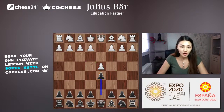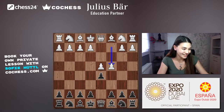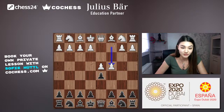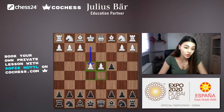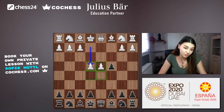White plays c4, which might look a bit crazy because black can simply take the unprotected pawn. However, if black takes, white can just go e4 and gain total control over the central squares with pawns on d4 and e4, both looking over d5 and e5. So you'd essentially be giving up the entire center.